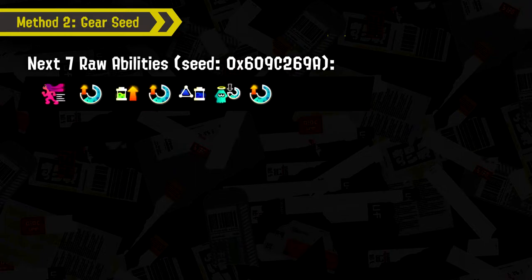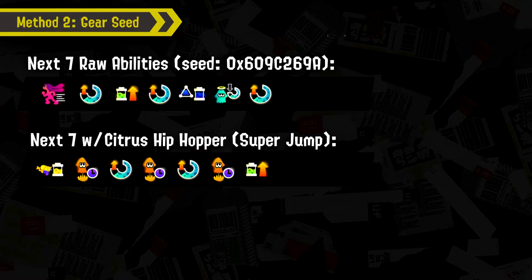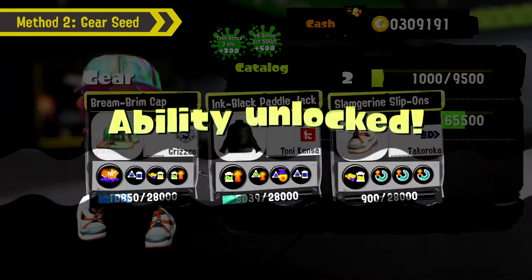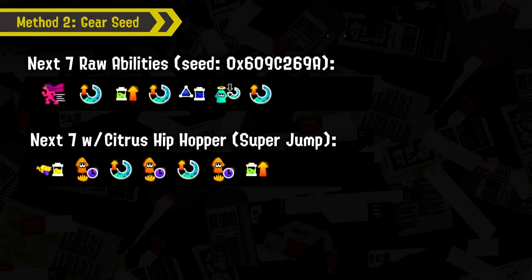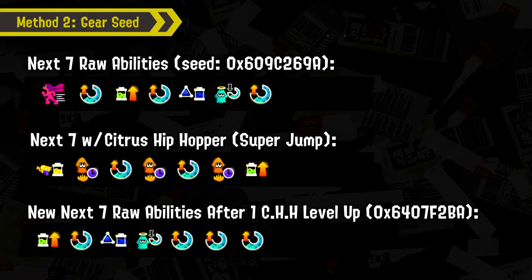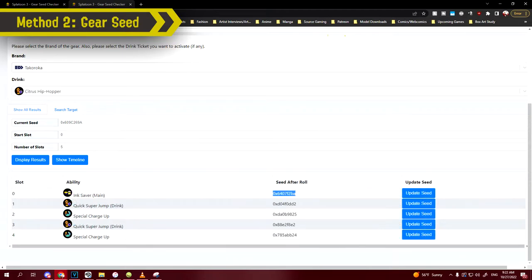The gear seed checker can also tell you what your lineup of abilities will be if you use any of the drinks — just change the drink, see what you get, and if you like it, go play the game. Going back to my Slag Marine Slip-Ons, my current seed without a drink shows upcoming abilities: Run Speed Up, Special Charge Up, Ink Recovery Up, Special Charge Up, Ink Saver Sub, Special Saver, and Special Charge Up. When I activate the Super Jump drink Citrus Hip Hopper, my lineup changes to Ink Saver Main, Quick Super Jump, Special Charge Up, Quick Super Jump, Special Charge Up, Quick Super Jump. I level up and the next ability I get is indeed Ink Saver Main, just as listed.